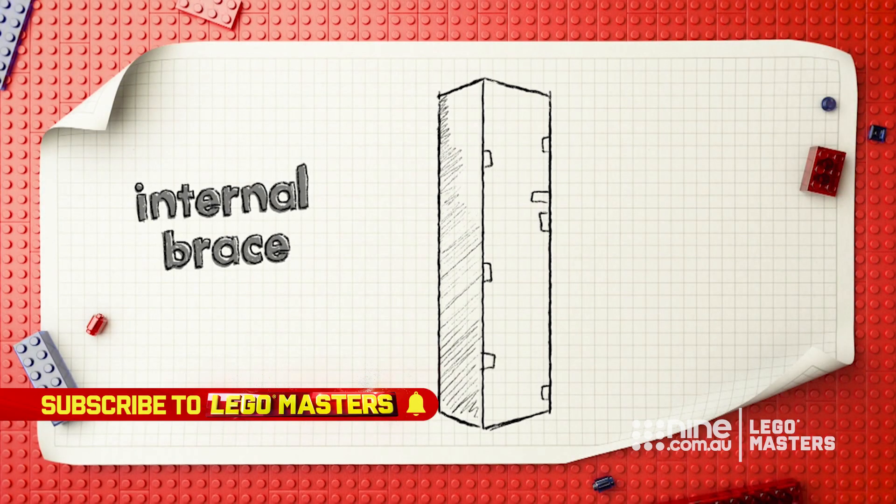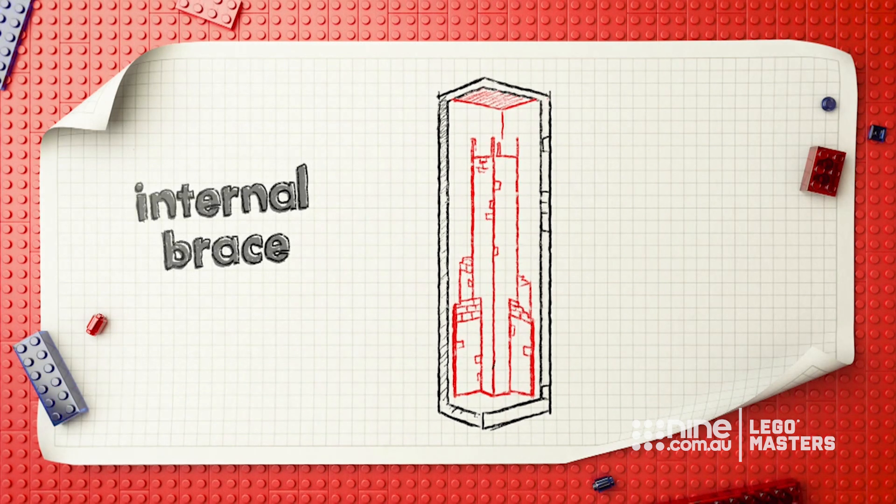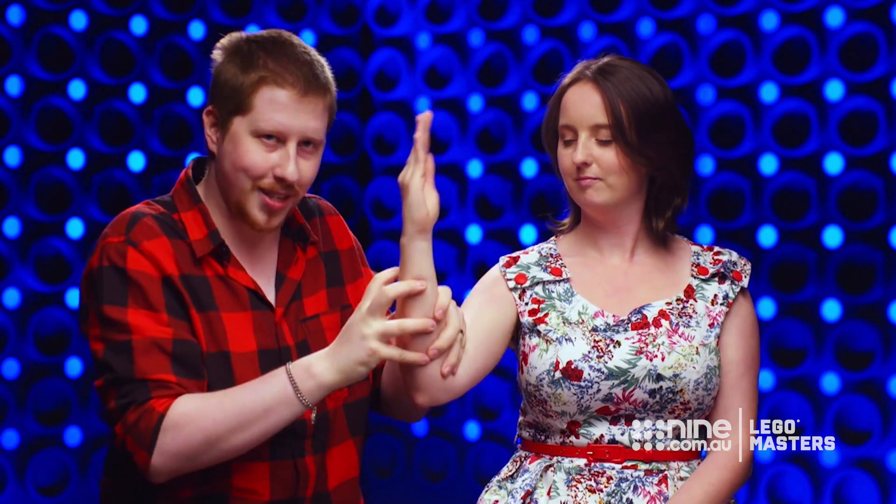Our plan for the tower build is to have one central post and braces on each one of the four sides, which then connect with the central post of the tower. It's almost like four walls that are braced to a central post, which are all weighted down at the bottom.